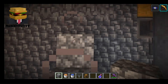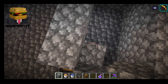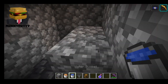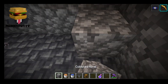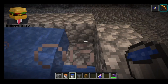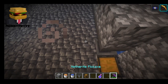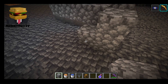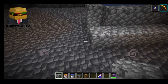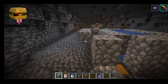Then you want to build a sort of wall all the way around here, then cover up all the hoppers. You want to do that exact same thing — cover the hoppers, then cover all the blocks so the lava doesn't flow out.